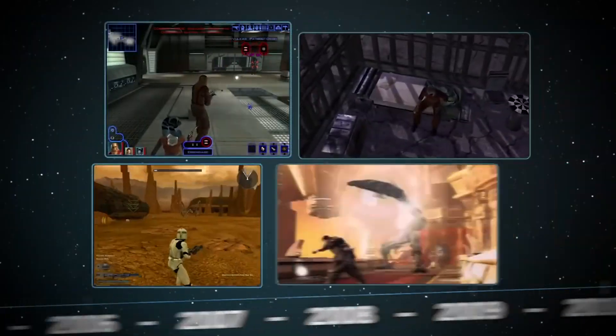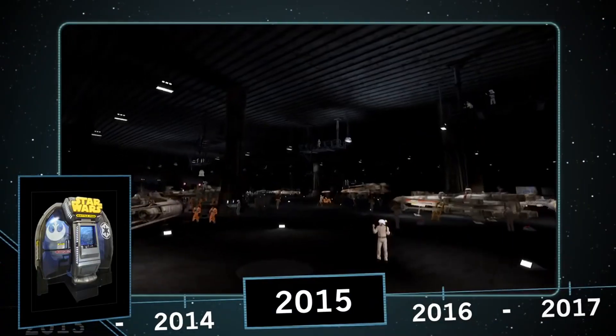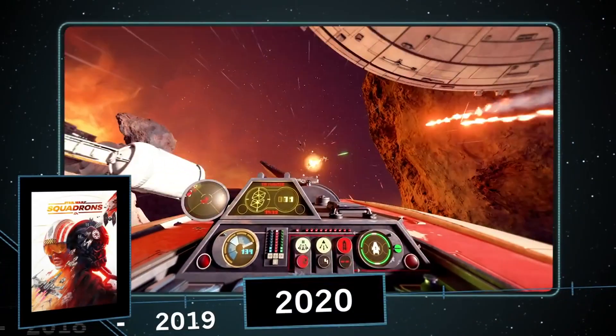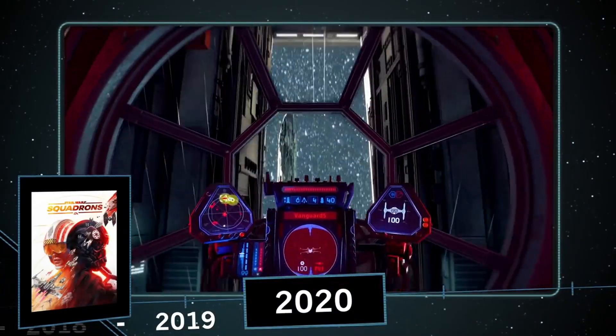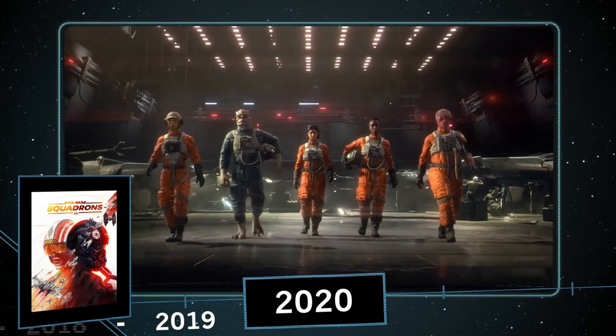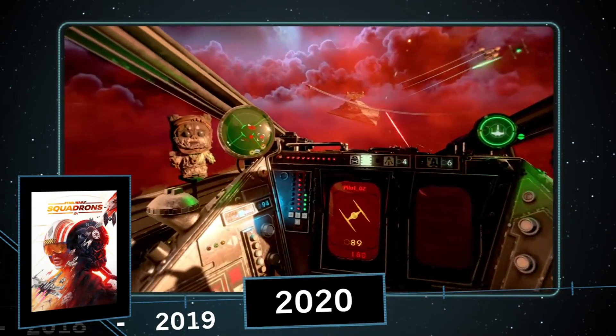It would be nearly 13 years before we got a fully dedicated flying game, when Star Wars Battle Pod was released in arcades in 2015. Now, five years later, we're finally getting a brand new space flight combat game, Star Wars Squadrons, where you can once again jump into ship cockpits of both the New Republic and Empire, living out your own fighter pilot fantasy, complete with Ewok bobbleheads.